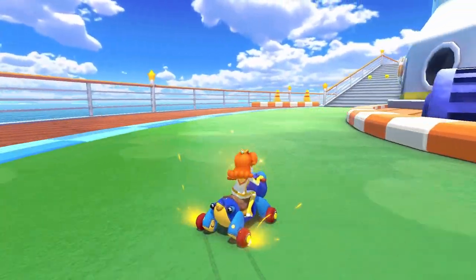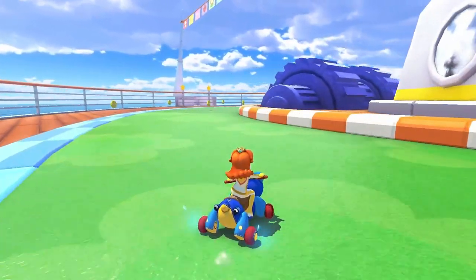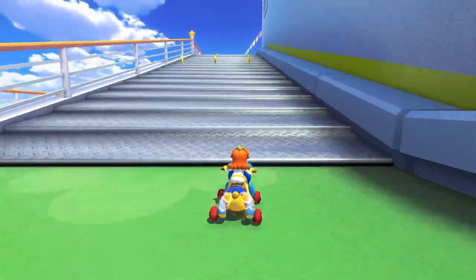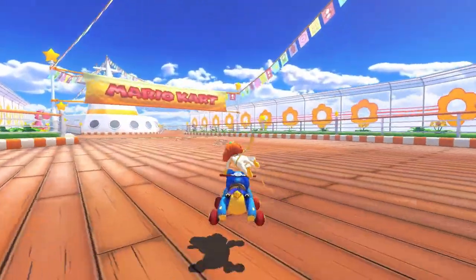You're going to have to widen up a bit to grab coins eight and nine, and be warned that this turn has this really weird tendency to make you think it's a lot tighter than it actually is. So don't try to be too aggressive with your drifting here. Finish up the lap with another counter-hop right drift at the staircase, and then follow it up with some alternating drifts.